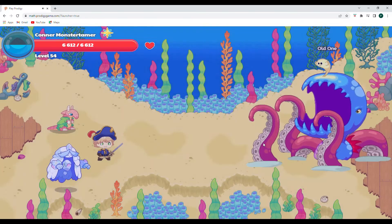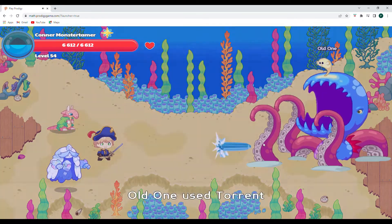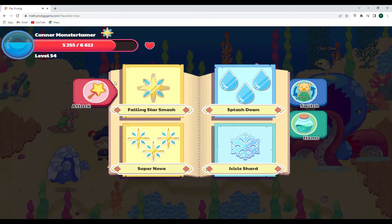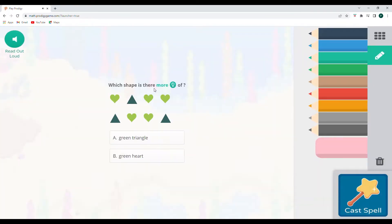We have 2,273 points of damage for the old one. Let's go ahead and see if we can keep that up — that was a pretty good hit by the old one as well. Which shape is there more of? We have one, two, three green triangles. One, two, three, four, five green hearts. So B — there are more green hearts.